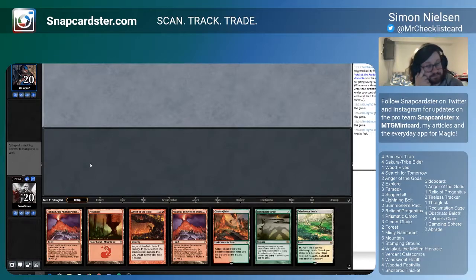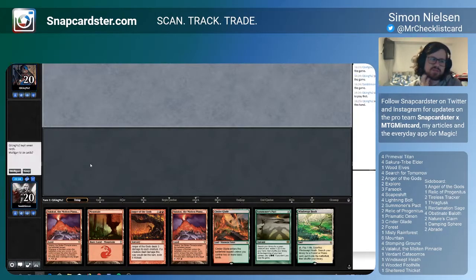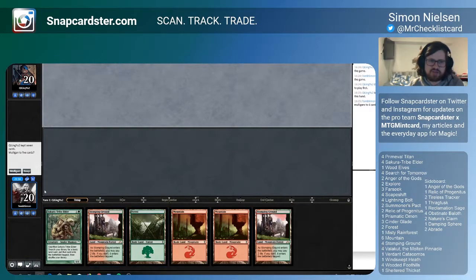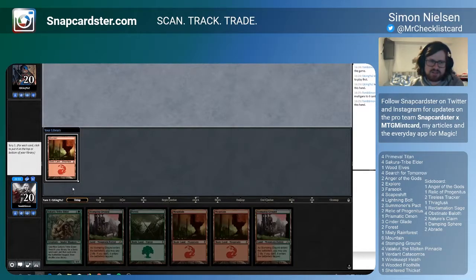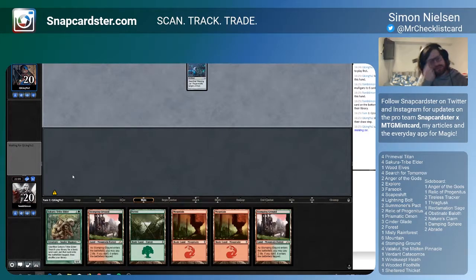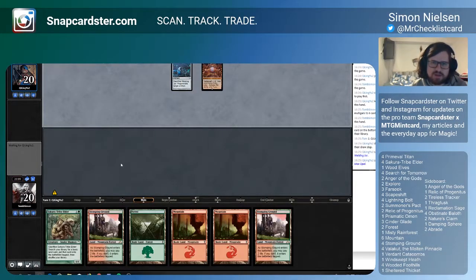I think this hand is a mulligan. Anger of the Gods is not a premium interaction piece — there's definitely some decks where you'd keep this hand. But I'm also on the draw, so I would definitely mulligan this. This next hand is not very good either, but I'm gonna keep it, because at least we have rampant lands and we just need some gas. We also don't have two ramp pieces, but I don't think it gets much better by mulliganing to five.